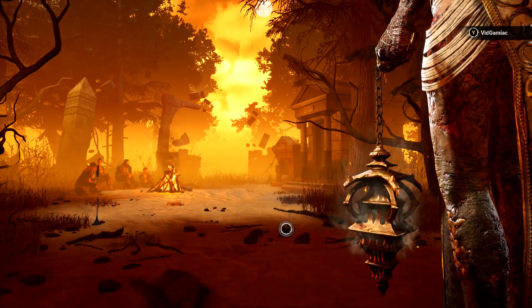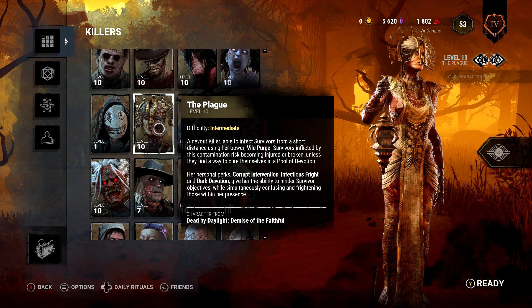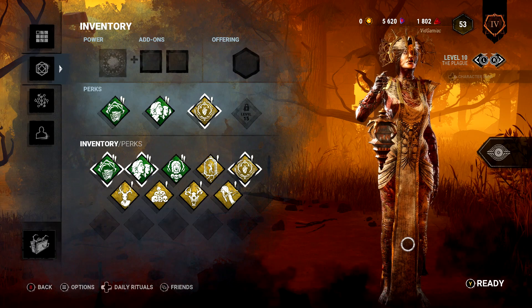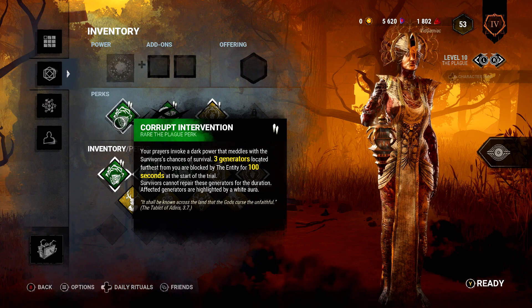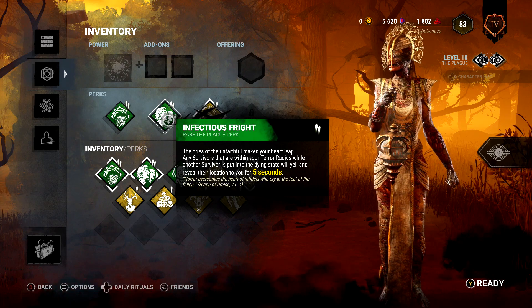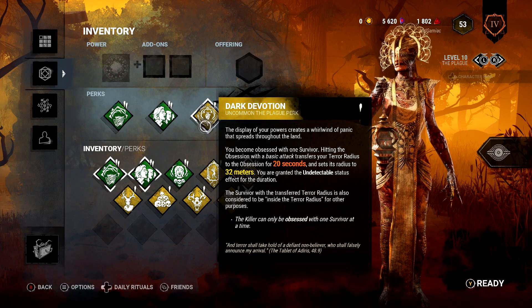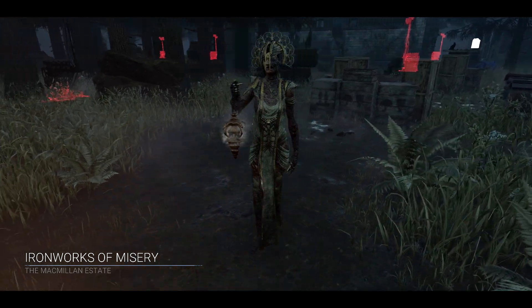This one is going to be done from the killer side. You're going to have to play as the Plague for this, so make sure you grab her from the DLC pack or the in-game store. You are also going to need to get her to a minimum of level 10 to unlock the three perk slots you need. The perks you want to equip are Corrupt Intervention, Infectious Fright, and Dark Devotion. You can do whatever you want for add-ons and offerings, and make sure you leave the fourth perk slot empty if you have it available.